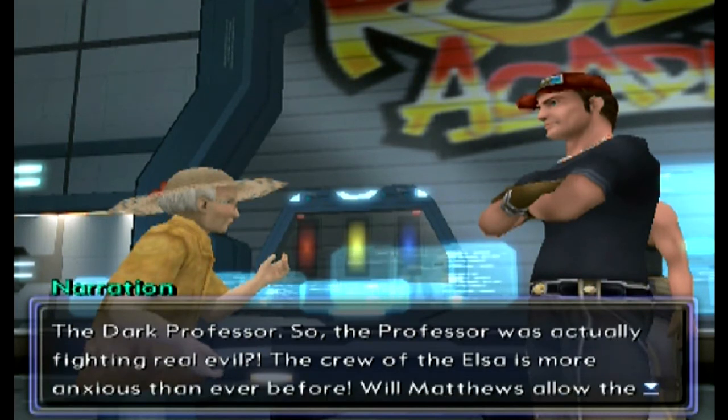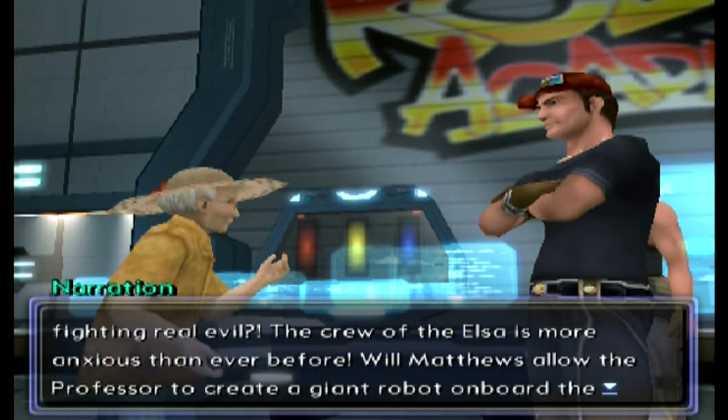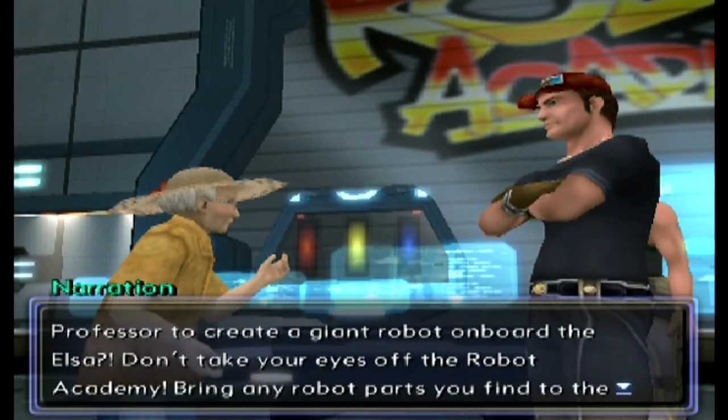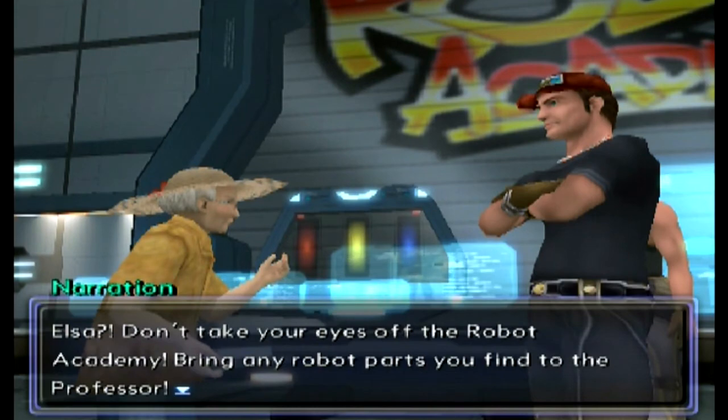The narrator says: 'The professor was actually fighting real evil. The crew of the Elsa is more anxious than ever before. Will Matthews allow the professor to create a giant robot on board the Elsa? Don't take your eyes off the Robot Academy — bring any robot parts you find to the professor.'